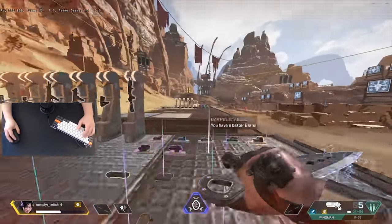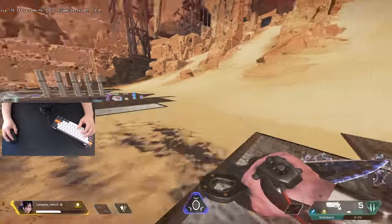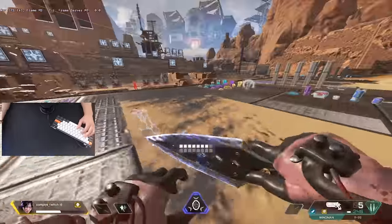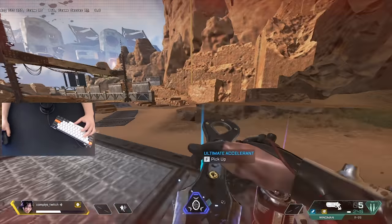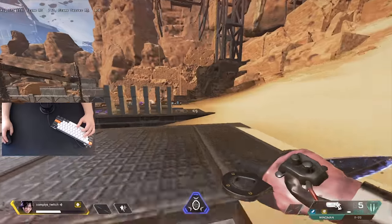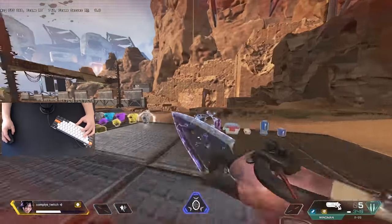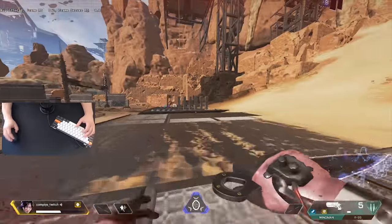Today's video is just going to be a couple of quick keybinds that I think you guys can incorporate into your gameplay to make you better and help you win more fights. The first one we're going to go through is scroll wheel interact, and the second is scroll wheel jump. Unfortunately this is only doable on PC since we're using scroll wheel — it may be doable on console depending on if console has mouse and keyboard support.